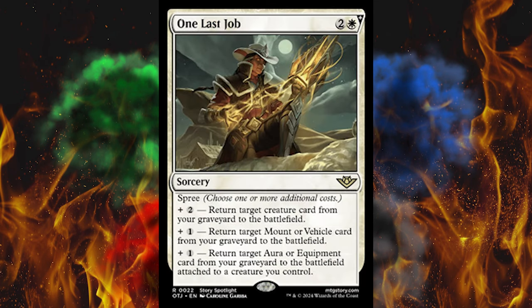Next up, One Last Job. It's 3 white plus spree. Return target creature from your graveyard to the battlefield — for 5, that is way over-costed. Plus 1, return target mount or vehicle card from your graveyard to the battlefield. Plus 1, return target aura or equipment card from your graveyard to the battlefield attached to a creature you control. And this is a story spotlight for some reason.